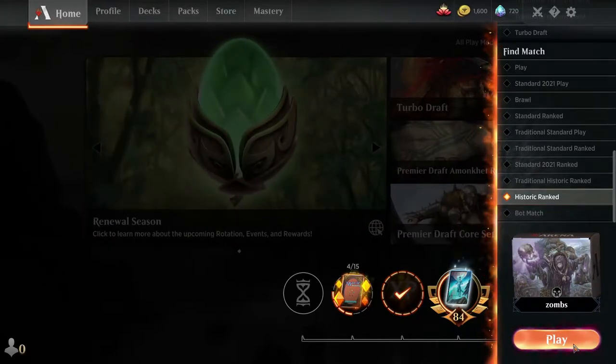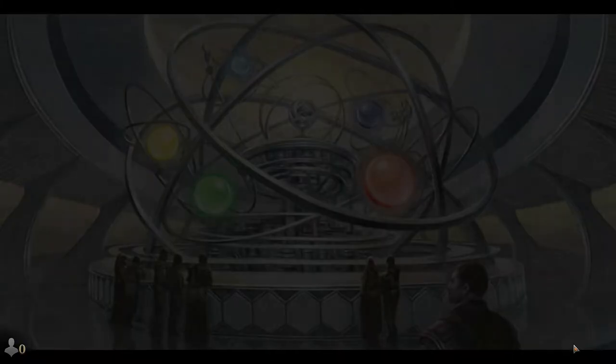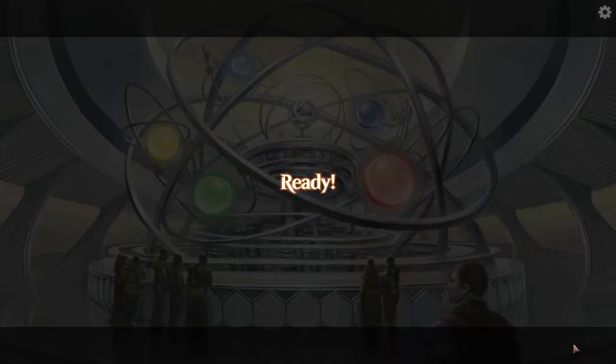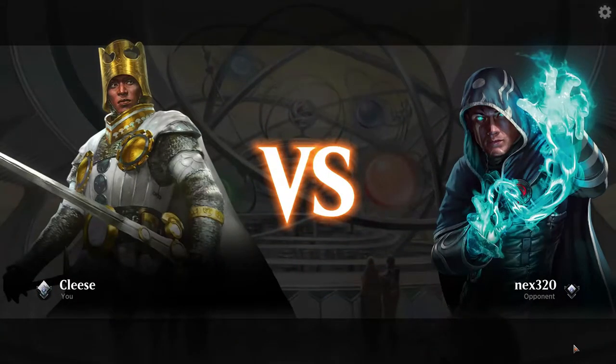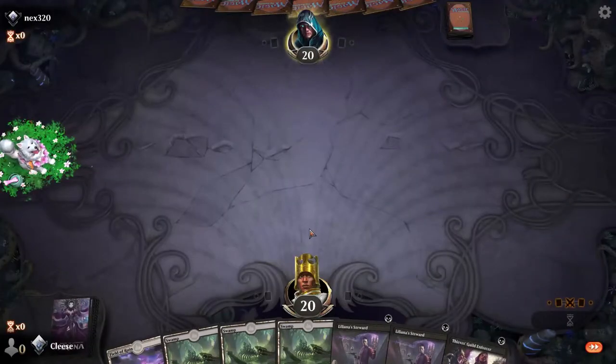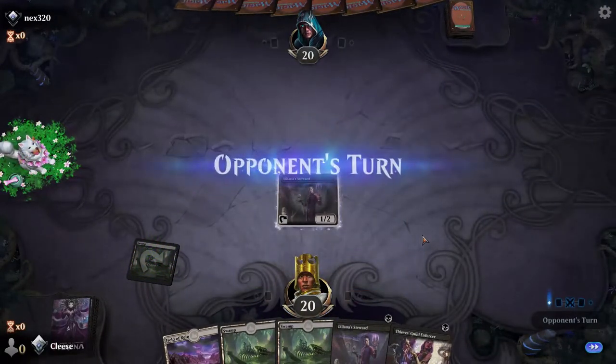Hey, welcome to Tuesday's edition of trying to get as much Historic in before the season ends, to see how well this deck can do. One day didn't go well — lots of awkward card draw — but we're hoping today's a little better. Let's see if we can get the ideal start with Liliana, Stewart, and Waste Knot in the deck. Only saw Waste Knot once. This is okay, not great. We're gonna get Stewart out, cross fingers for Waste Knot next turn.